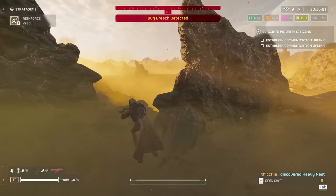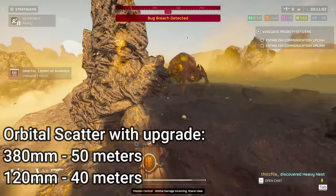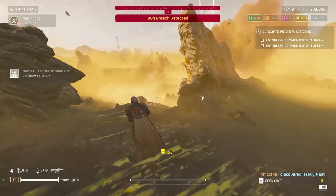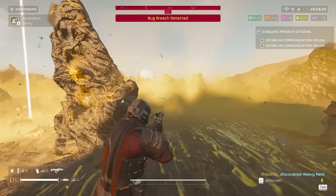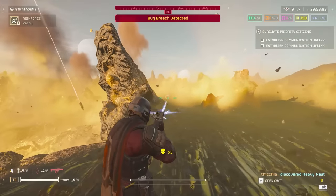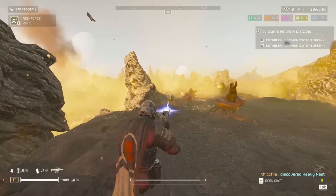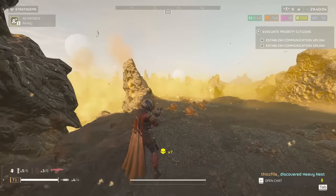One thing that also affects the spread is the orbital scatter modifier. It pushes the 380 as far as 50 meters consistently, and I've even seen the 120 as far as 40 meters with this modifier active. But given that these barrages are already very random on their own, I don't really mind running them with that modifier as much as the orbital precision strike, which is completely useless under it. It may actually be worth taking the 120 over the 380 with this modifier active for bot outposts, but that's food for thought — I haven't tested that yet.